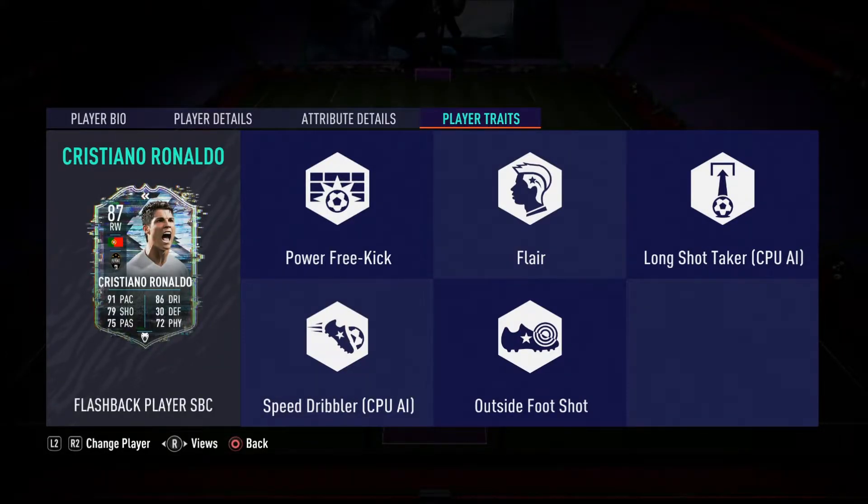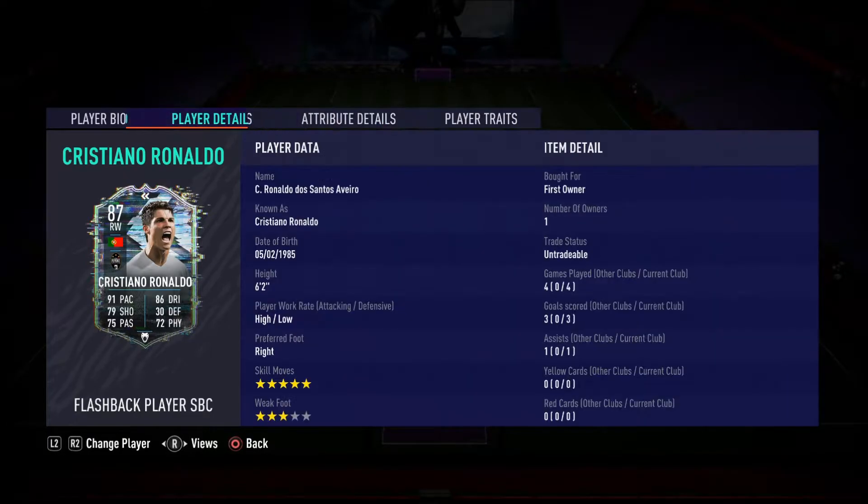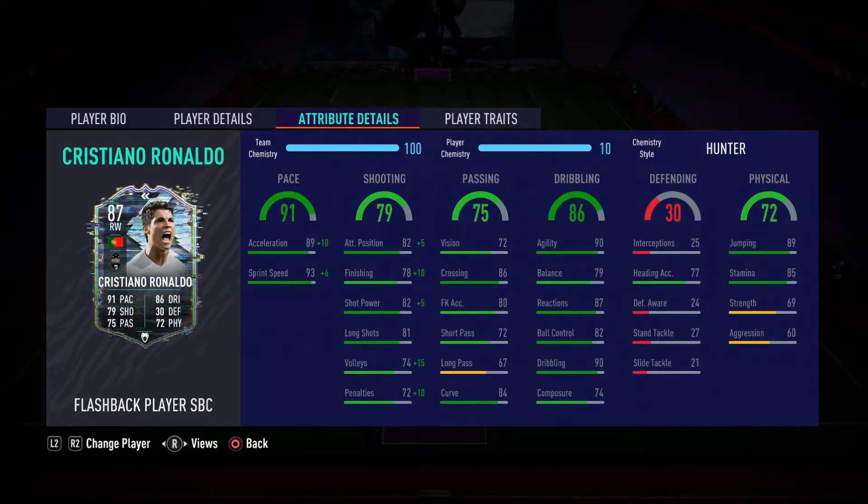Now, these are his stats. He's got 91 pace, 86 dribbling, 79 shooting, 30 defense, 75 passing, 72 physical. It is an 87-rated right wing card. Absolutely insane.